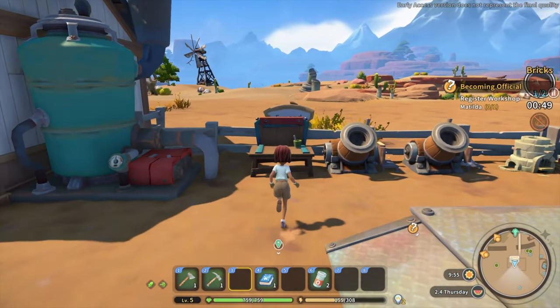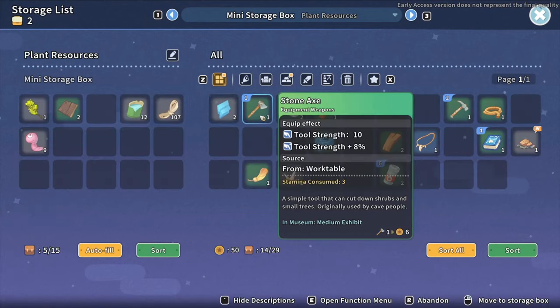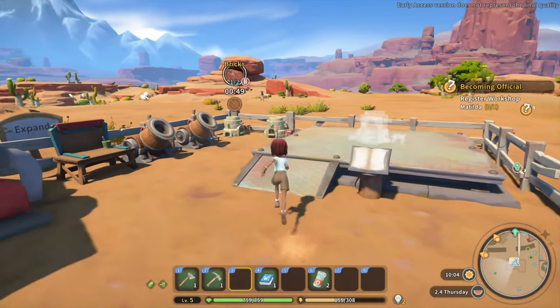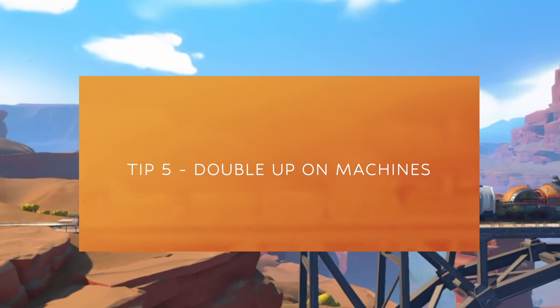There's one thing that's more important than that — we get cloud storage in Sandrock! I made two stone troughs and threw them in one of my boxes just to give you an example. When I go over to the assembly station, it will pull the resource directly from your box. You don't even have to have it in your inventory anymore. That is so clutch.